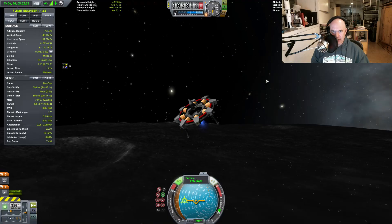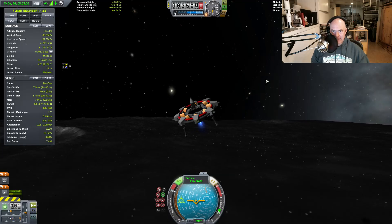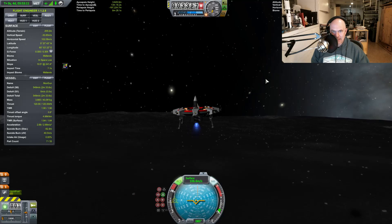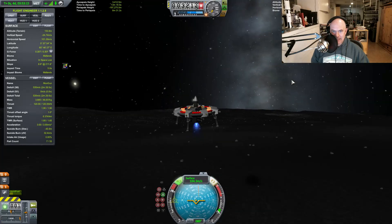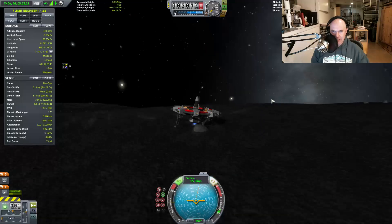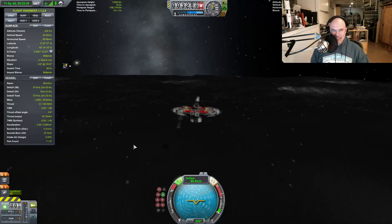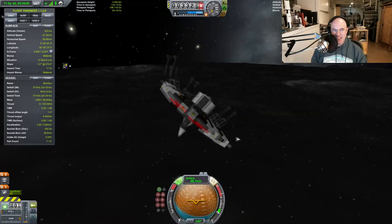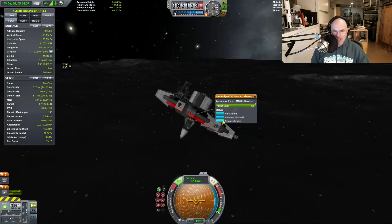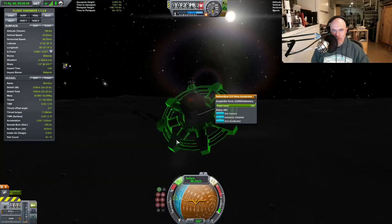It's because the thrust-to-weight ratio on this thing is so low - I'm actually having trouble killing my vertical speed here. I'm going to crash! Totally going to crash! Oh nooo! Well, you know what I need to do now is fire this thing to see what happens. This thing is getting faster - you notice that? Okay, let's arm this. There - I shot the ground. I shot the moon at point-blank range.